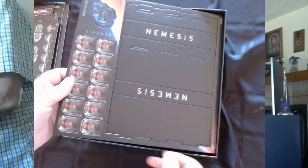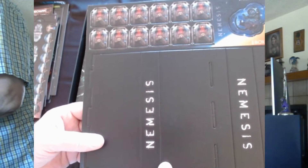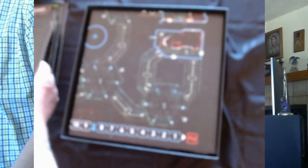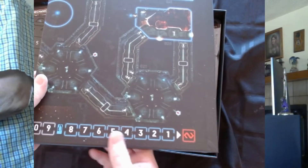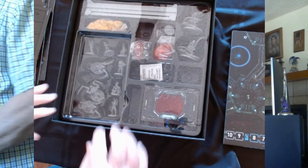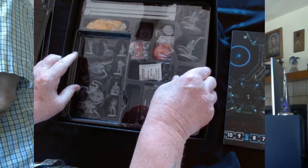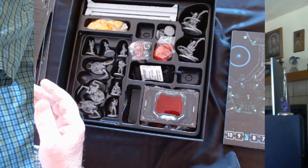And then we've got some more counters - I'm not sure what these are, could be doors. There's some box labeled 'Nemesis' that I'll figure out when I get into the rules and manual. Then we have the board - I'm going to try to get this board open for you in a little bit, but let's see what else we've got first. Nice - the inserts are cut for everything and there's a plastic top on top to keep everything in place.